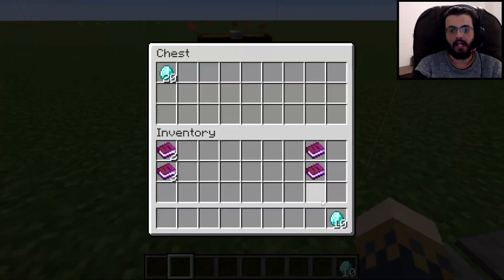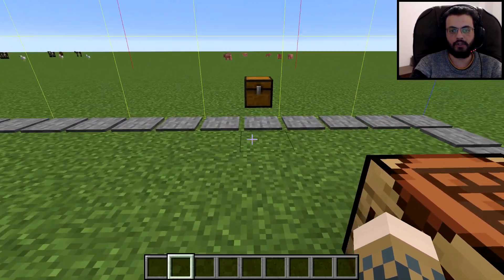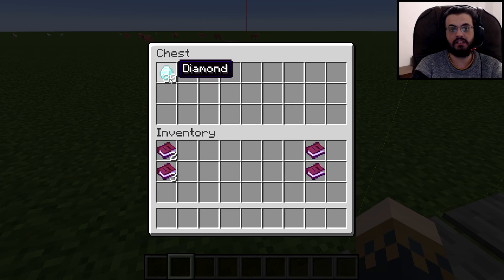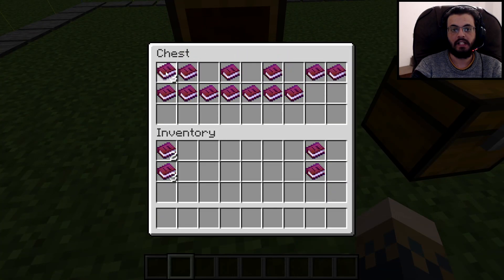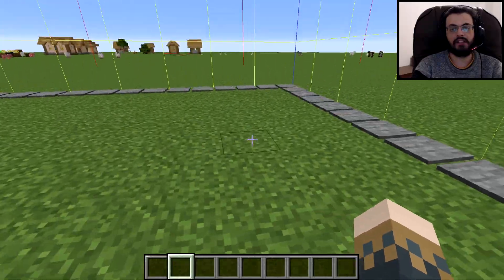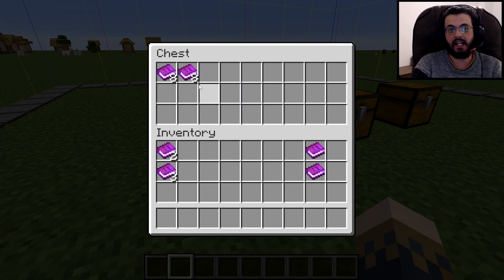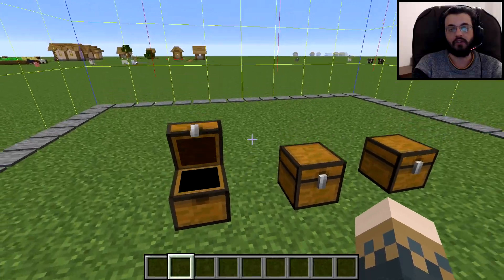Leave and come back again — the 10 originals are still there and now there are 20 in the inside chest. Do it one more time: place 30 diamonds, leave, return — 10 in the outside chest and 30 in the inside. That's how infinite diamond duplication works. To re-enable normal saving, simply go to the chest and stack the books back together — the chunk will start saving again. Scattered books = no save; stacked books = saves normally.